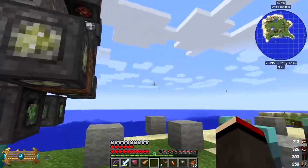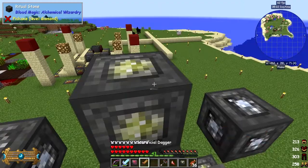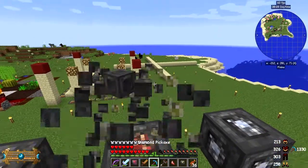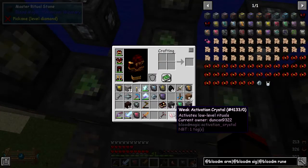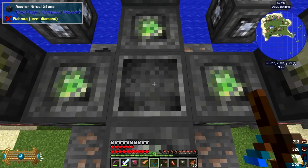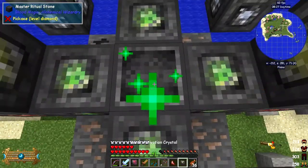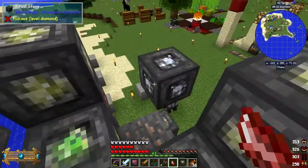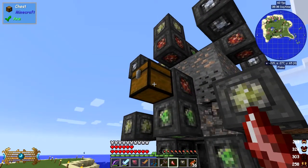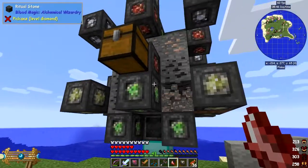How do I stop this and start it again? One way is to break a block. So we should have the same ritual stored in here - the downside of doing this is it's going to use a lot of LP when we start it again. Let's put the block back and use the weak activation crystal. Now if it's still doing coal we can check whether it's working - it's doing iron ore at the moment.